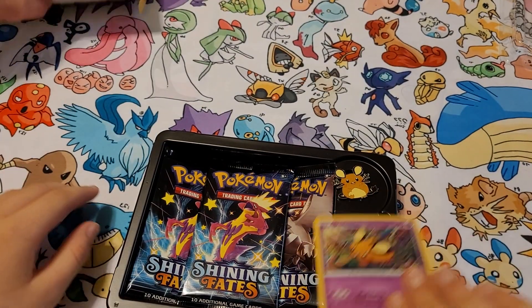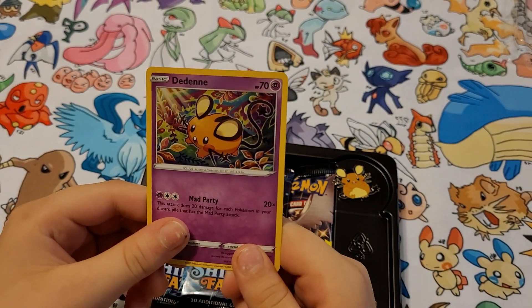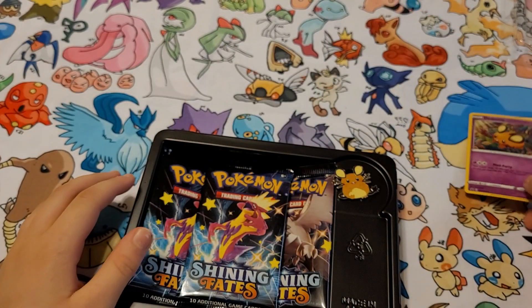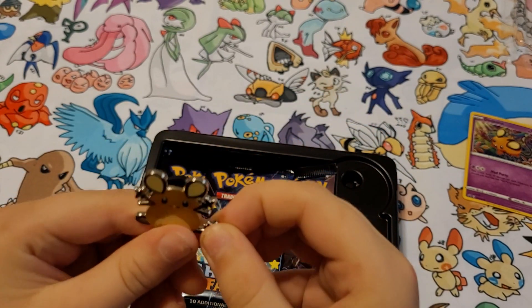Bam, alright! There's our Dene card — very cool. Is that hollow? Very nice. And we've got a little Dene pin too. Very nice.